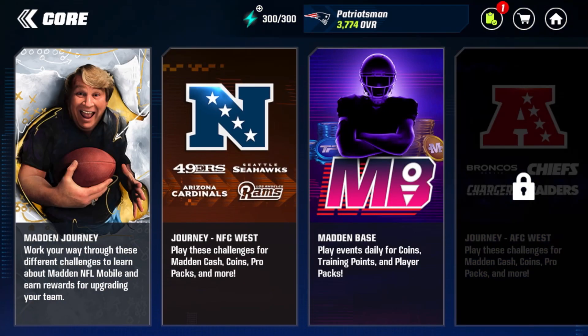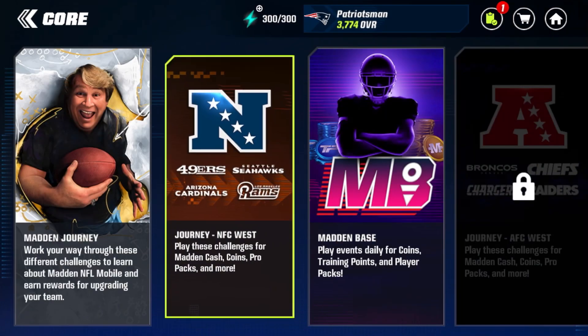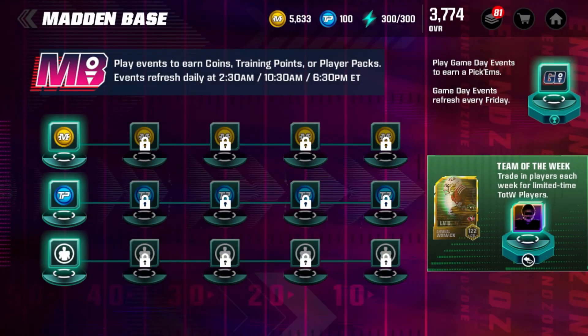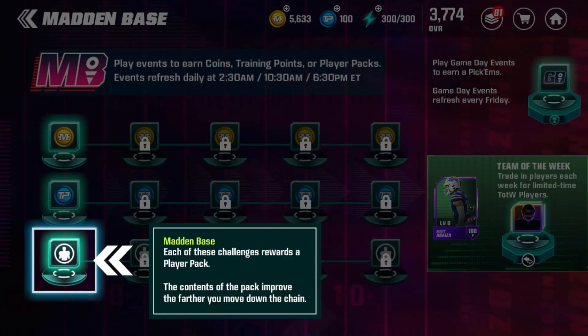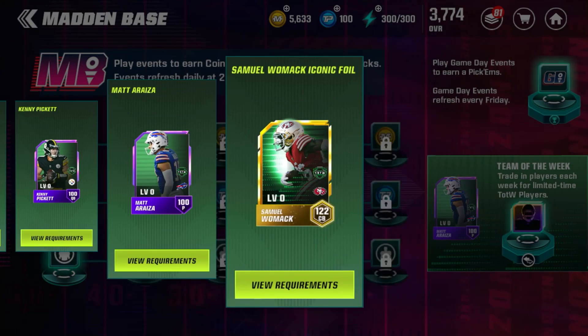The Core tab has Journeys and Madden Base. In Journeys you can play events and get rewards like uncommon player packs and rare players. There are journeys for your divisions — we already did one in the tutorial. Madden Base: play challenges daily to earn player upgrade resources and player packs, earn coins, and the training points challenges give you lots of resources. The pack contents improve the further you move down the chain. On the right side are game day events, pick'ems, and Team of the Week.